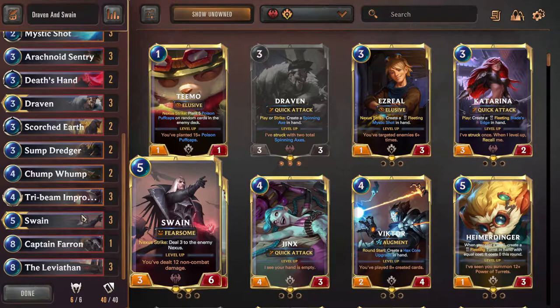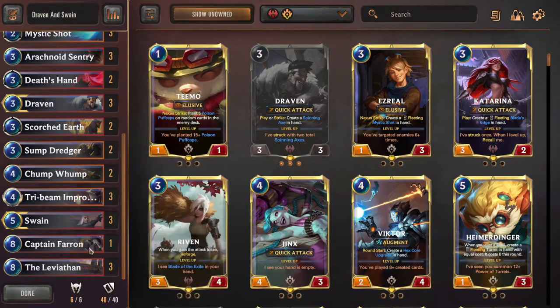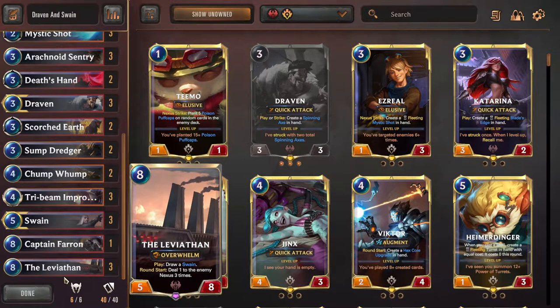If you really want to squeeze out a higher win percentage, look up what units come out at what cost - going from a four-drop to a five-drop is a huge jump in value, and ten drops are on average worse than nine drops in raw stats. Then we have Swain - the whole reason we're playing him is the powerful late game of Swain-Leviathan. We still have one Captain Farron because he's a nutty card. And Leviathan itself - puts your opponent on a clock, forces them to deal with it, draws Swain. A little weak to Equinox, so be careful of Zoe and her Star Charts.